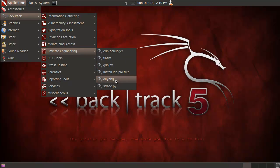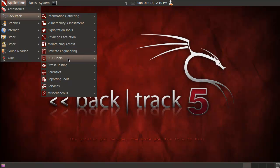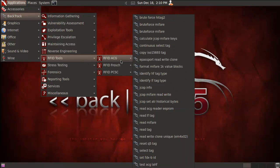Reverse Engineering has a lot of stuff — OllyDbg is one I know, and IDA Pro is one I've used. IDA Pro is really professional high-grade stuff. There's also a new section for RFID — Radio Frequency Identifier. Sadly I don't know enough about this to tell you whether it's a good or bad representation of tools. I've yet to really experiment with it, but it's something I really want to do because it's super interesting.